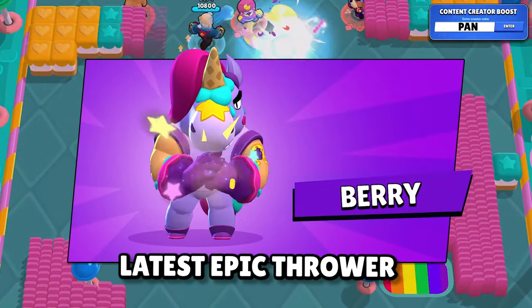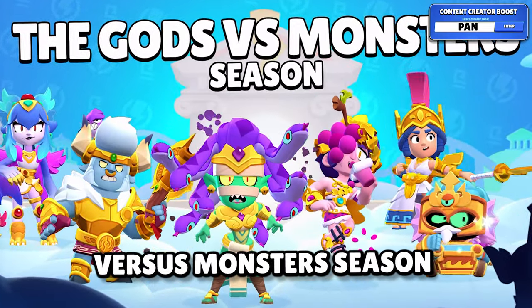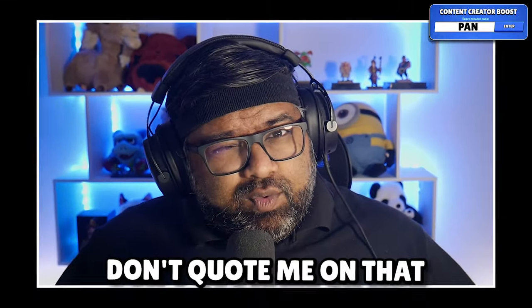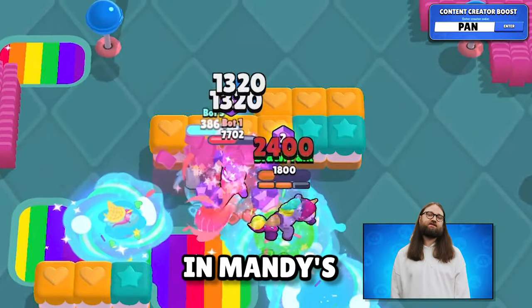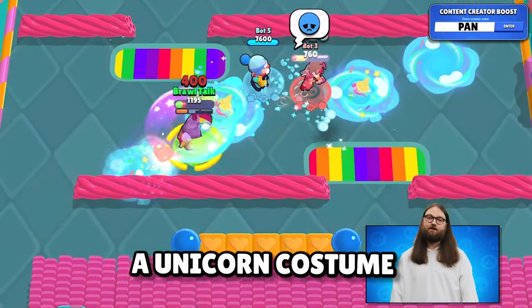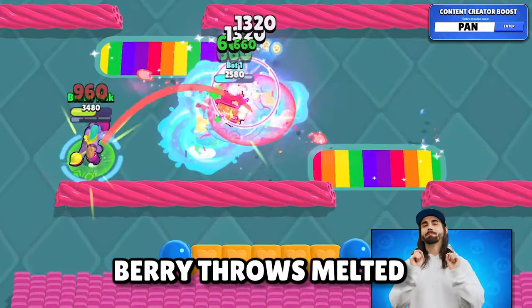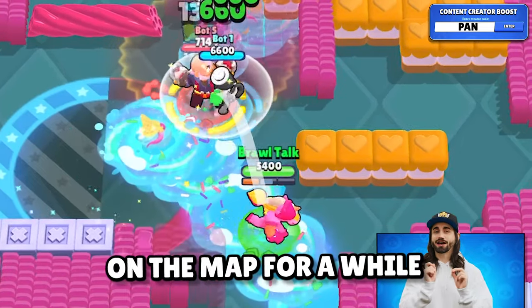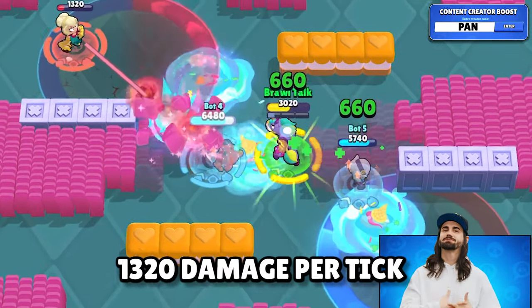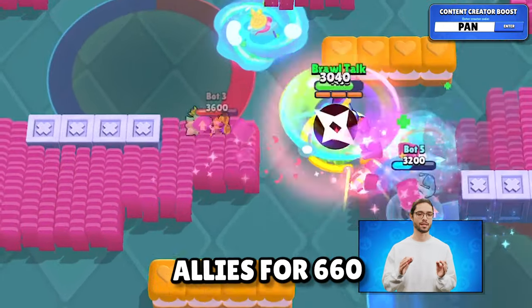Barry is the latest epic thrower who should be released on July 4th with the Gods vs Monsters season, with a pre-release around June 26th to 27th. He's part of the Candyland trio and works with Mandy and Chester in Mandy's shop, all while wearing a unicorn costume. With his main attack, Barry throws melted ice cream at enemies which lingers on the map. These melted pools do 1320 damage per tick but also heal allies for 660 health per tick.